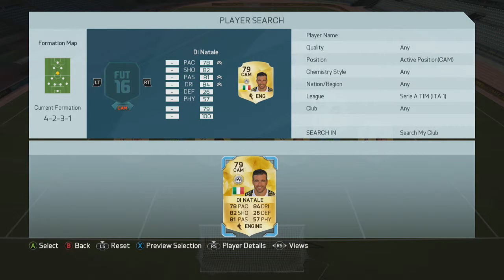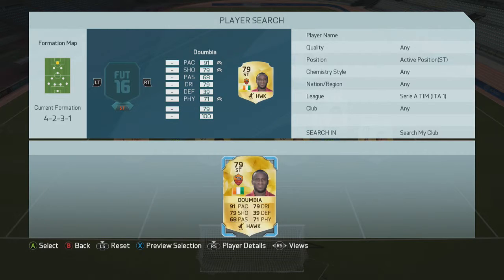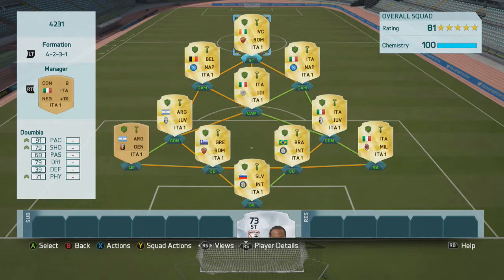In the middle we'll have Di Natale. For them stats he's really good. He's about 800 coins and he's just a really good CAM. And at the striker position it's pretty obvious - we went for the 91-rated Doombia. There's not really much more to say than that he's 91-rated. He's got decent shooting, 4-star skill moves and he's fast.